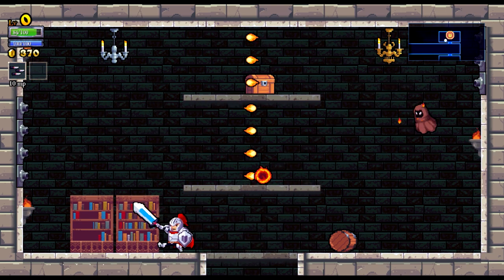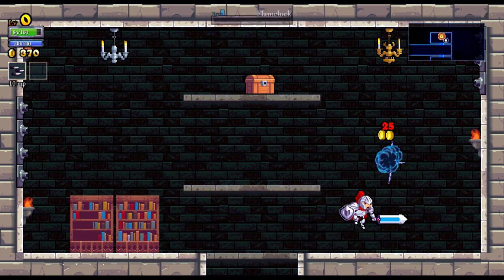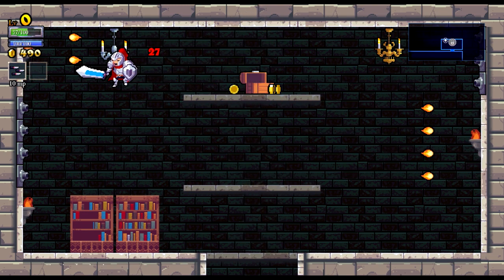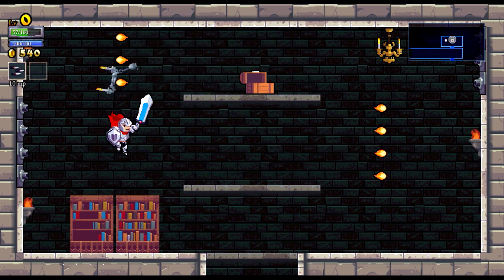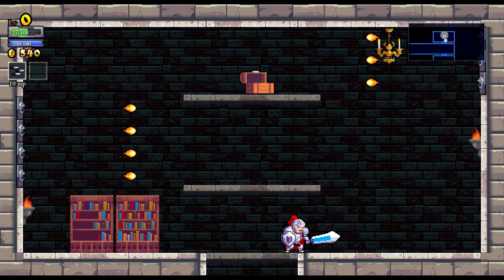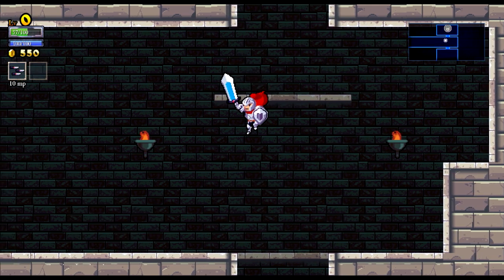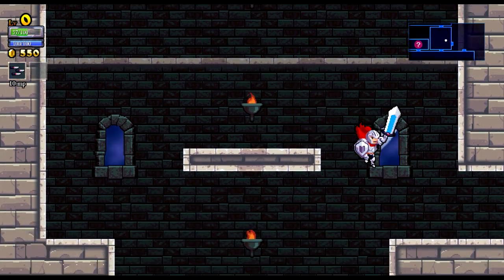Oh, there's a chest in here — chests are good. The standard chest contains gold usually, but it's quite a bit of gold and it's always in your best interest to go get it. I need that golden chandelier! There we go, we got it! Timing! Let's leave and look for other places to go.